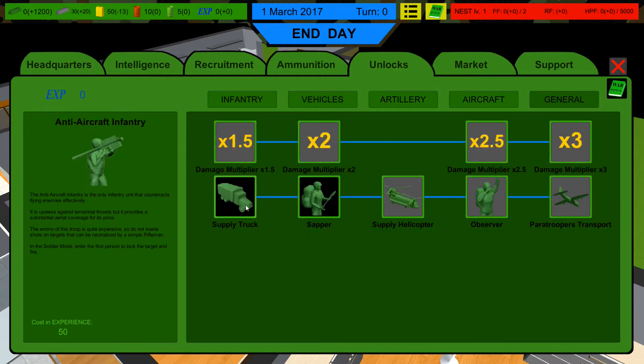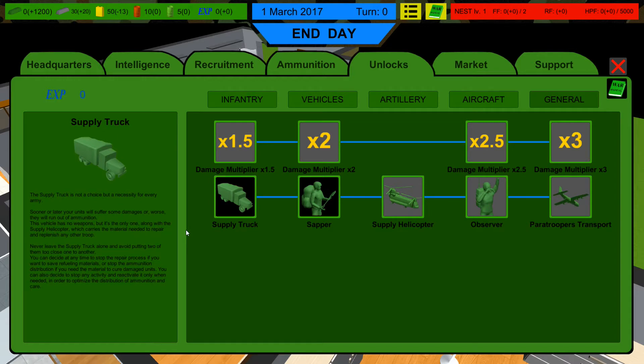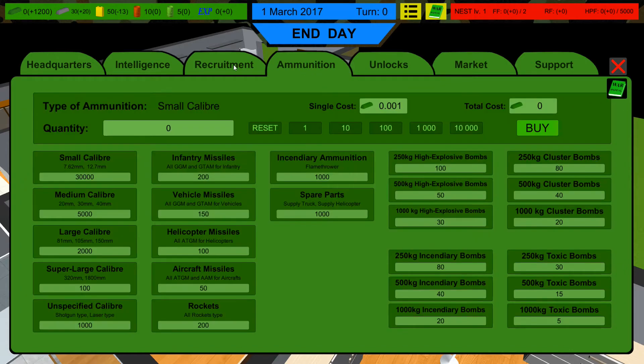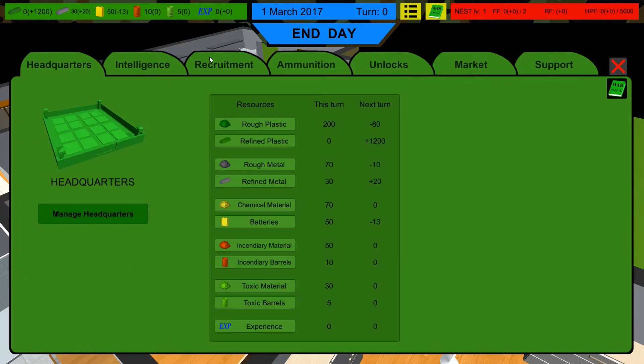The supply truck can heal our units and give them ammunition - very important for any battle. The sapper is kind of a base-builder type unit that can place traps, land mines, and at the end of battle is able to destroy the enemy's base. Very useful and powerful. Early game you really just need one or two to make sure you can blow up the enemy headquarters.